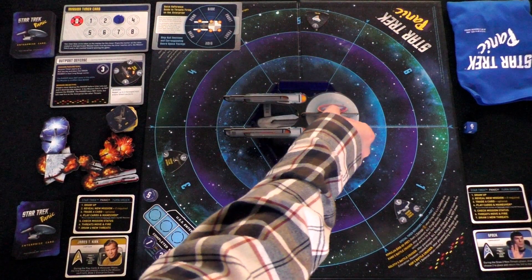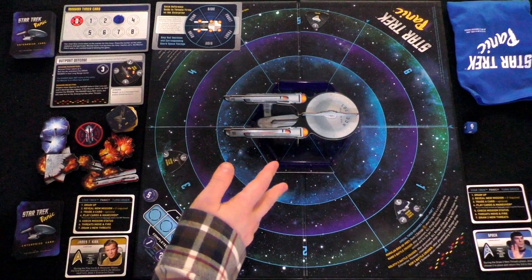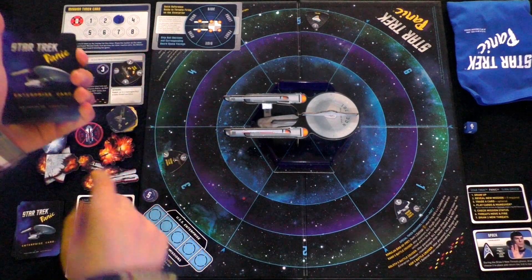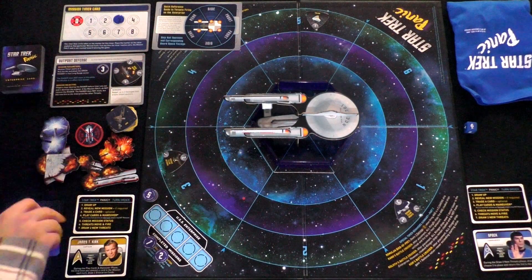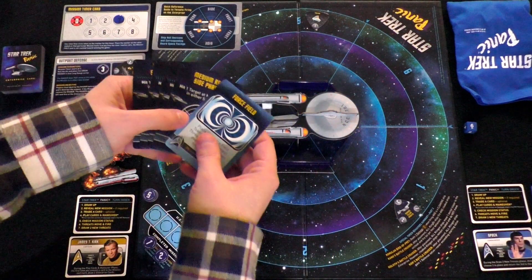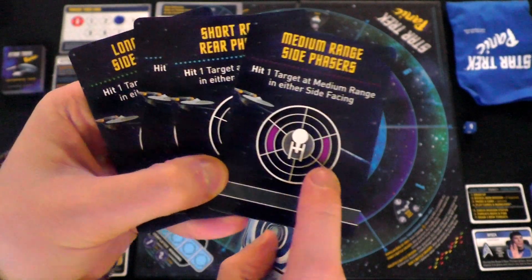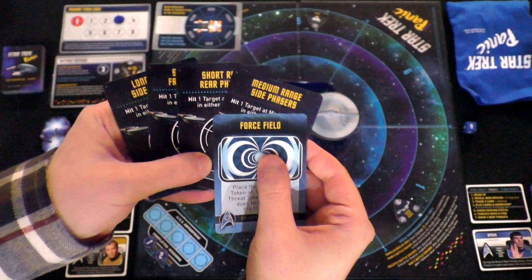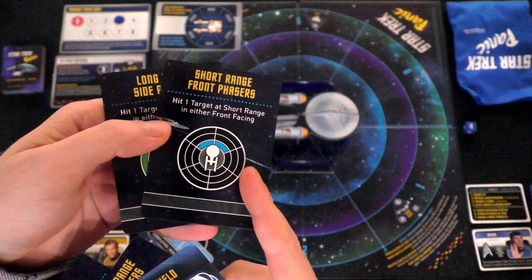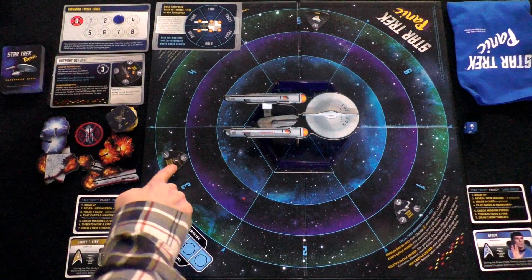On occasion, we might lose our ability to maneuver, in which case a token slides over the Enterprise to tell us we can't move forward or rotate until we fix it. There is also a deck of Enterprise cards — these are good; we want these. This is like our Castle Panic deck that allows us to attack enemies, repair the ship, or do some kind of effect. Like Castle Panic cards, whenever you go to attack something, it'll specify what sections can be attacked — short-range rear phasers, short-range front phasers, and so on.